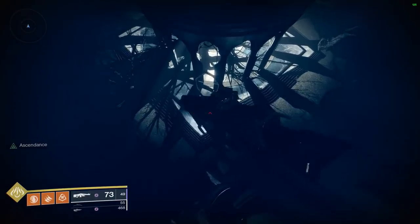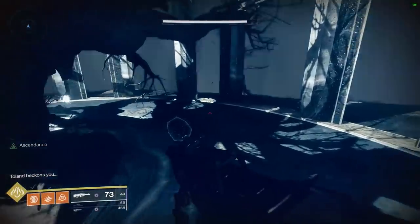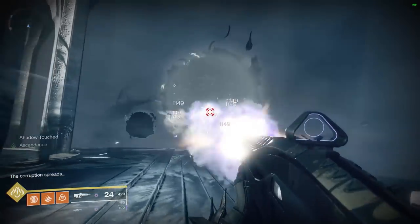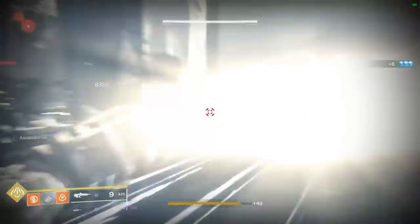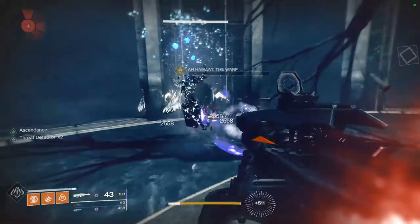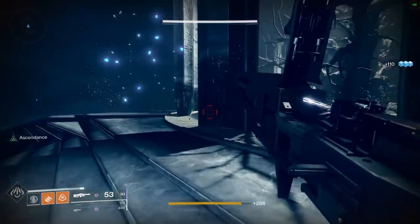Very easy to do. Hop on down here to the gazebo and all you need to do is kill two wizards that are going to spawn here in just a little bit. There are also going to be a bunch of blights that you're going to want to take out in case you want to move around, but it's not necessary to kill the blights — you just need to kill the two wizards. Here I'm using my Hammerhead and my Inaugural Address. I'll blade barrage these guys. If you've got Nova Bomb and you are a Warlock, that's going to knock them out very easily. Any kind of burst super is going to be able to knock them out really quickly. Kill the two wizards, pick up the chest, and you are all done with this Ascendant Challenge.